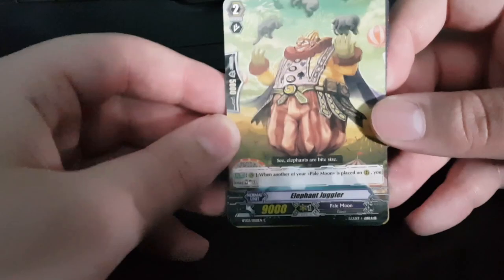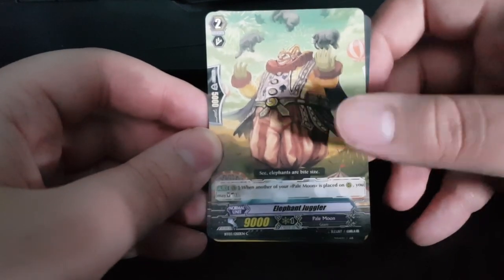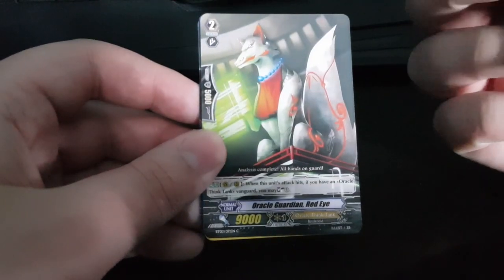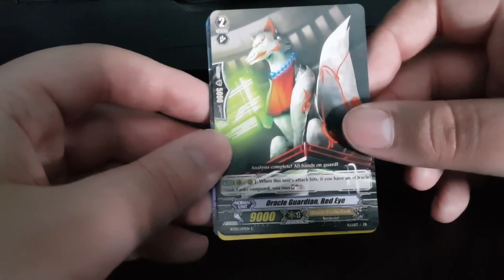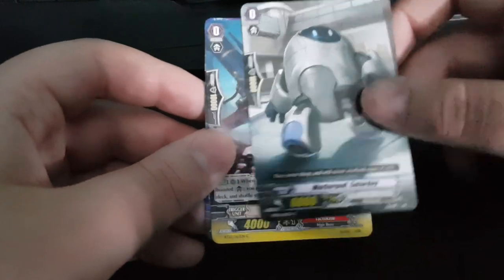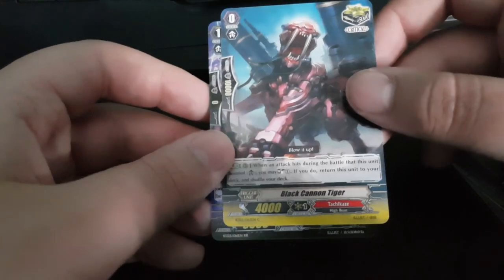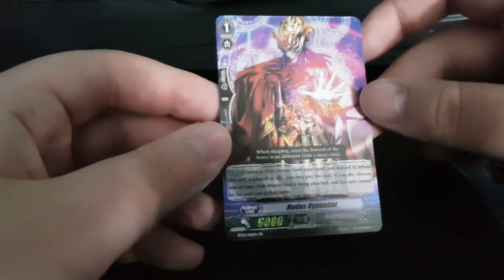Let's hope it's a good one. We have an Elephant Juggler. Oh my god. Oracle Guardian Red Eye. Worker Pod Saturday. Black Cannon Tiger. And Hades Hypnotist.